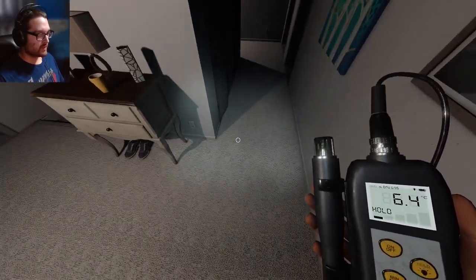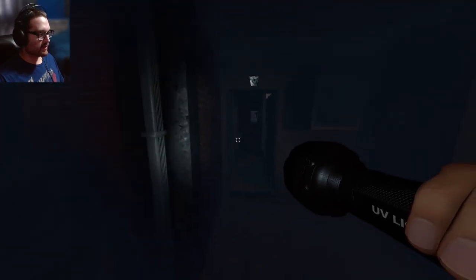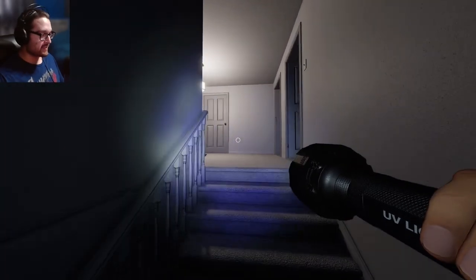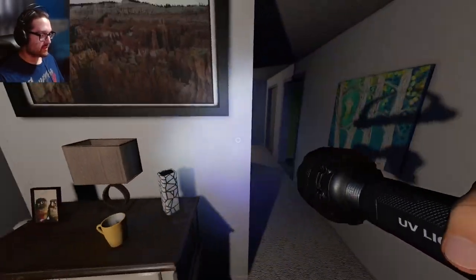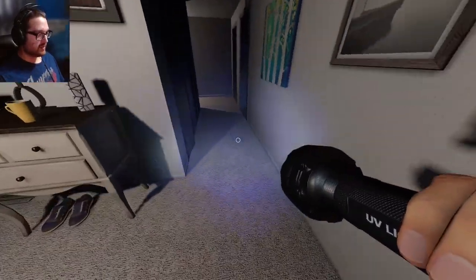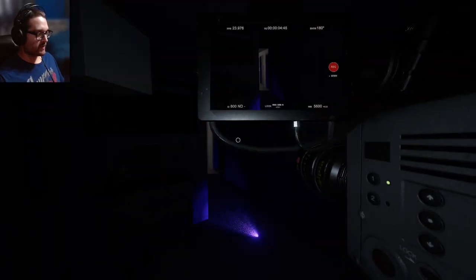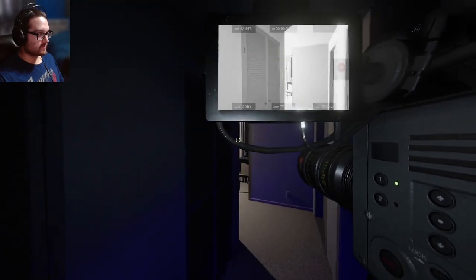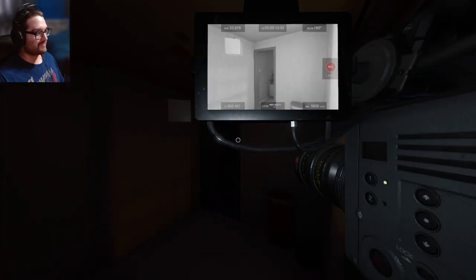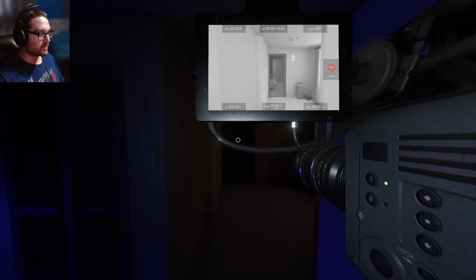This could be a fun challenge — a hallway ghost. I'm gonna bring in some equipment that suits a hallway. Since we had so much UV luck last time I want to get the UV in there again. I did just touch a door. It's upstairs — didn't see a hiding spot downstairs, didn't go to the basement. You did not leave fingerprints — unless they're already gone. Let's leave this out in the hallway and scan for orbs.